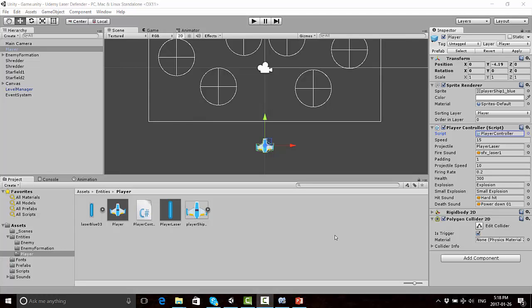Hello everyone, welcome back to video 5 in the Laser Defender series. We're going to get started adding a collectible health pack that your player ship will be able to pick up and use to regain health. I'm not sure if this video will be too long, so it might have to be split into two videos, but I'm going to try to aim to put it all in one video.